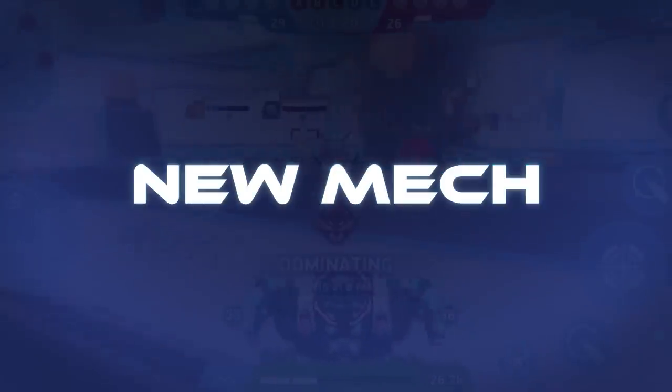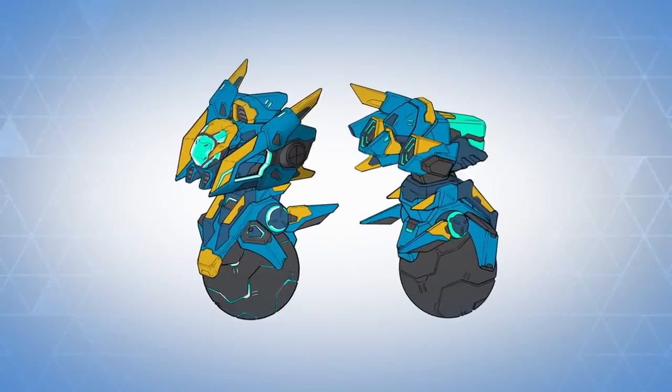Next up, we've got a new legendary scout Mech — Nomad. If you look at this and think, 'Hey, that's legendary Killshot,' well, you're pretty much correct. Anyone who loves Killshot is going to love Nomad for the same reasons. It's fast, it's furious, it can smash things with its metal face, and it can carry some serious firepower.